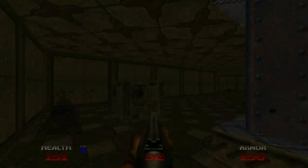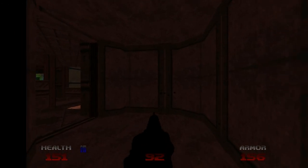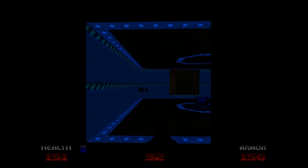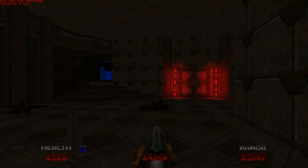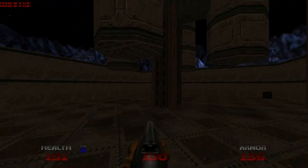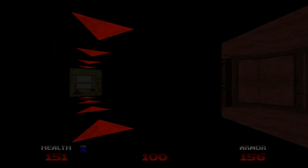Goodbye, imps. We're done here. So now, we need to find the elevator. Actually, let's go out into this courtyard first. Pick up some bullets. I want to have as many bullets as possible for the chain gun when we pick it up. We'll have pretty much a good over 300 afterwards.